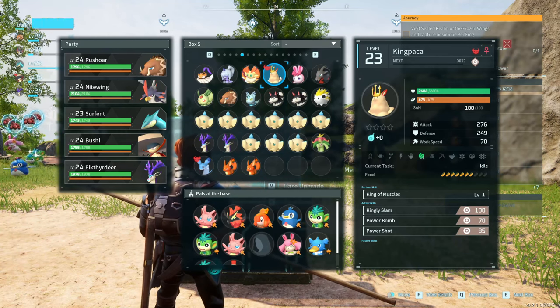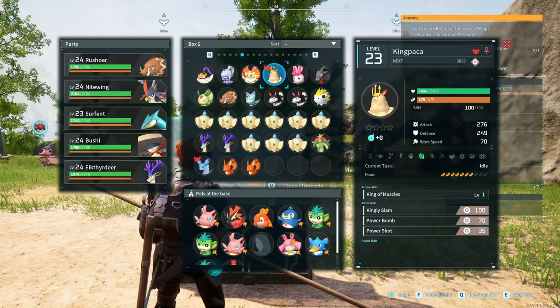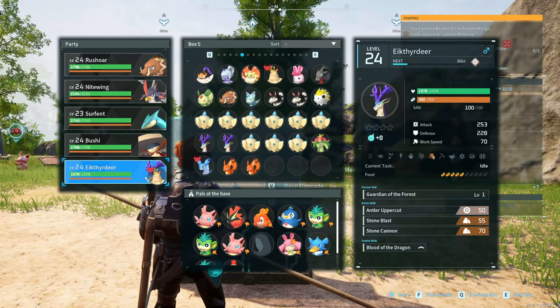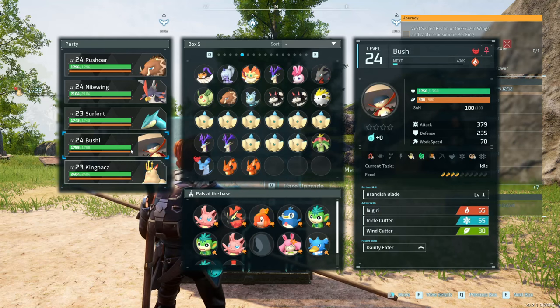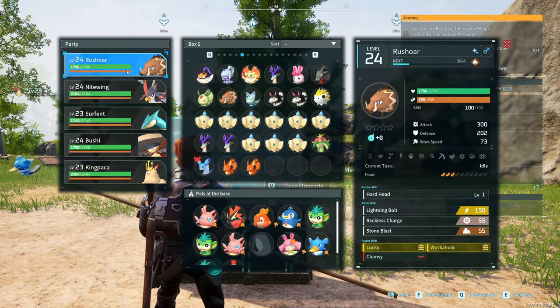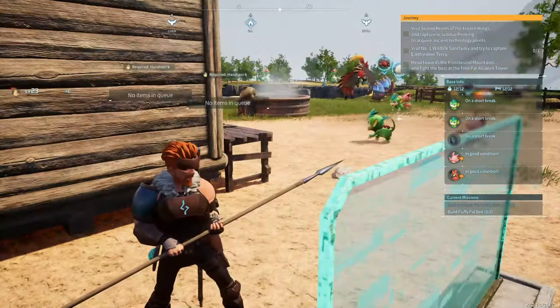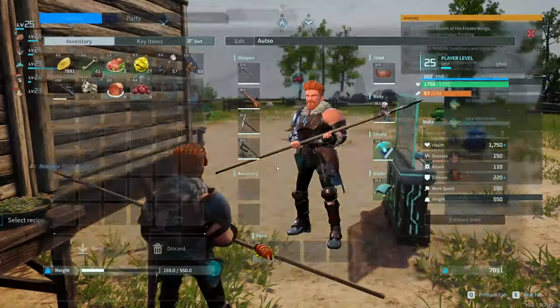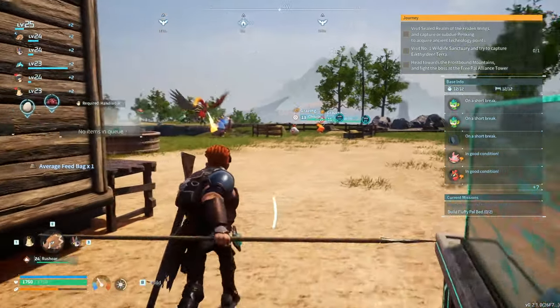We did catch our King Packer last time, so do I put him as a fighter? I think so — we're going to say goodbye to Ikthyrdeer. We got a pretty good squad. The only one I would probably replace is Rushor, which we might do eventually. The average feed bag is done, we'll grab that, and now we can put more food right there. That's great.